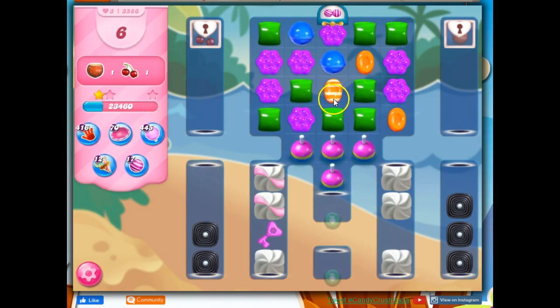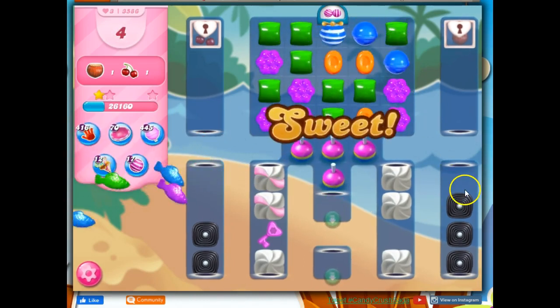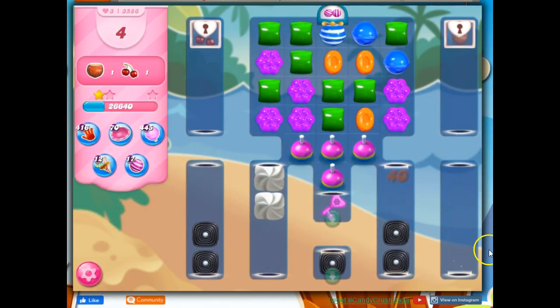A horizontal stripe isn't nearly as helpful to me as it was just a moment ago. But I could pull the green into the orange, and that would hit both of these and send out three fish each — a total of six fish. Or I could move it over here, which would send out just one fish but preserve the other bobber. But I don't need to preserve it — I've got a dispenser. I need to go with what's going to give me the biggest bang immediately.